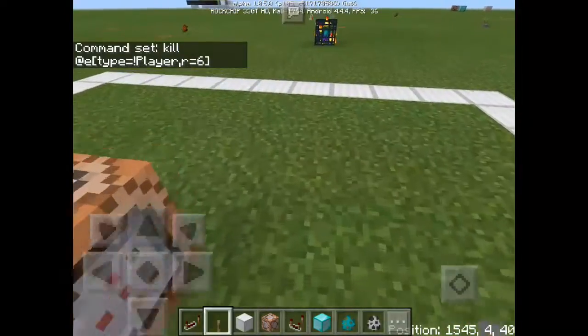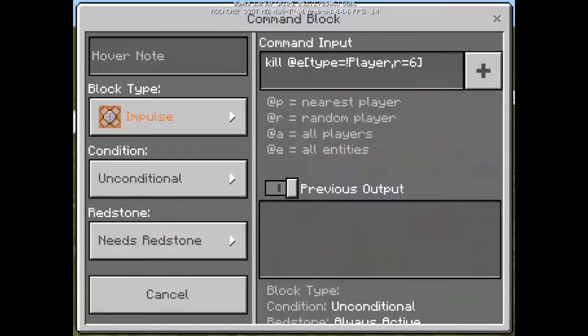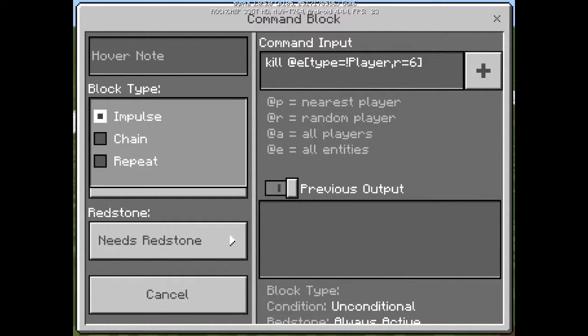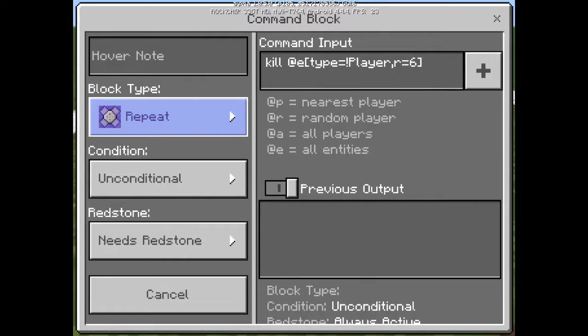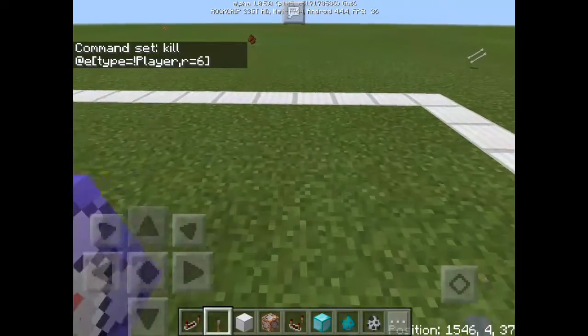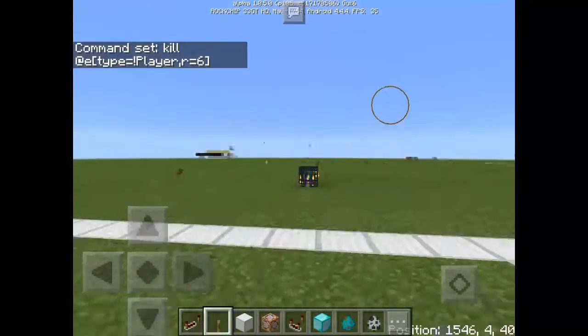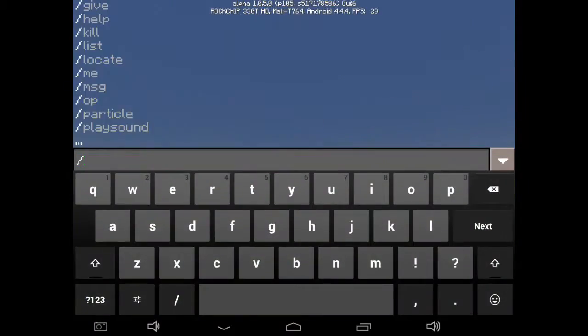Before that, you have to set the command block type. Set the block type to 'Repeat' and then set it to 'Always Active'. There we go — now it's complete. Now let's set our time to night.